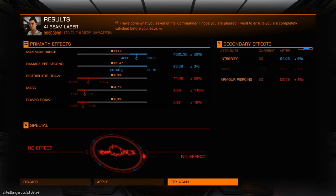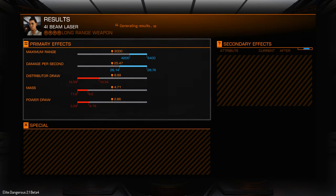So to explain — those little lines with circles underneath show basically what we got. In this recipe we got roughly a 56% increase to our maximum range. Our damage per second went up by 3, which is not much. We're using more power off the distributor by 28%. The mass has gone up and the power draw is more. For secondary effects we got some increased integrity, we lost more mass, and we got some armour piercing. We didn't get a special effect this time. You don't have to apply that — you can try it again.